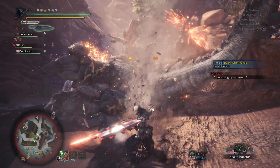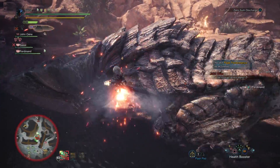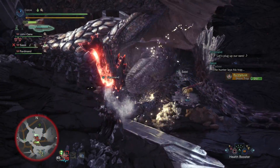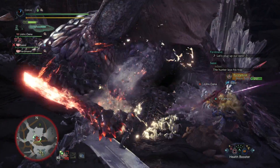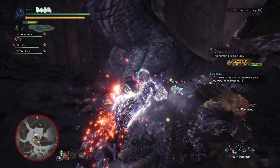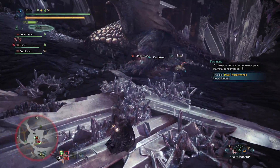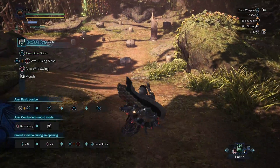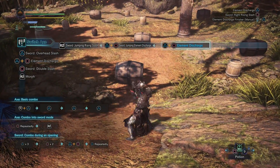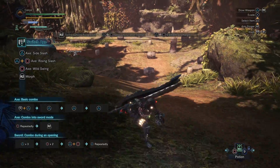Doing an elemental discharge while in amped state allows you to mount the monster while doing that discharge. What's even cooler is if you aim, you can mount where you want — so if you're going after the head, you can do the elemental discharge there, making it a very useful tool for breaking off specific pieces of the monster. And one of my favorite techniques: if you're sliding down a slope and press R2 into your elemental discharge, you can transition into an elemental discharge from that aerial attack.